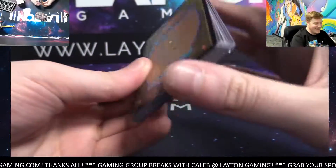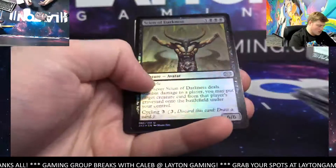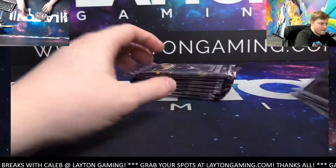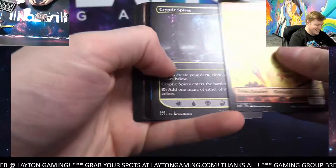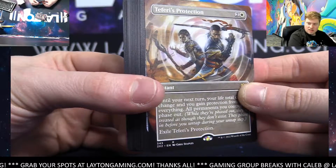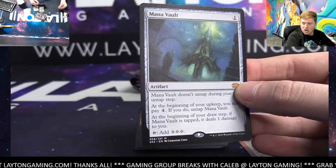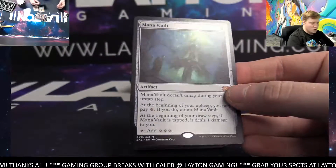Maybe even a little better in foil. Creakwood Liege foil now — nice one there. Sign of Darkness, Deathbringer Liege, and Jodah. Creakwood for black — wow, what a break, he did it up big time, huge box.